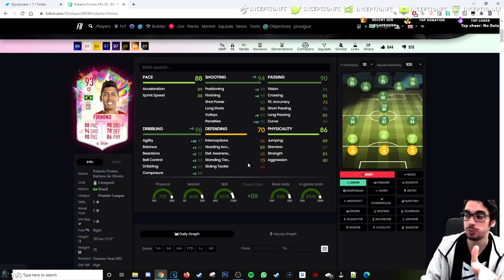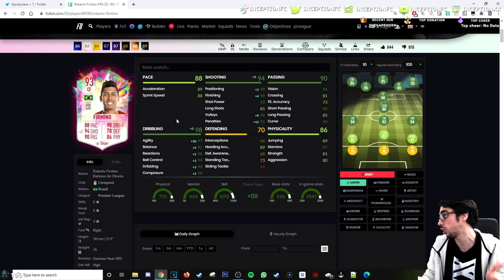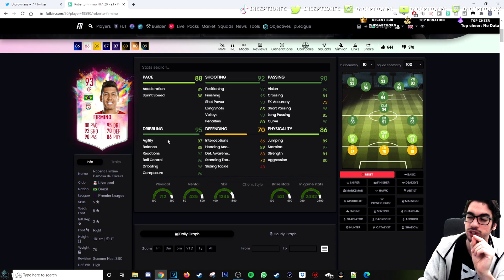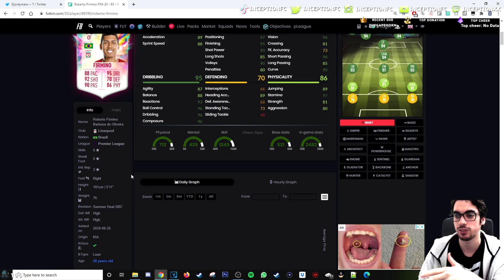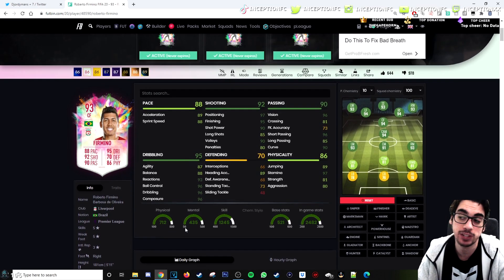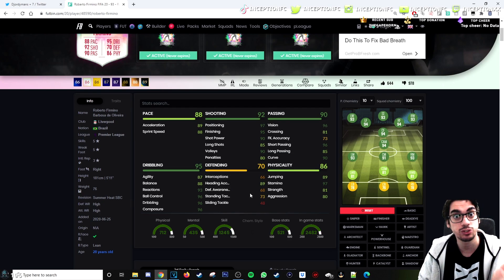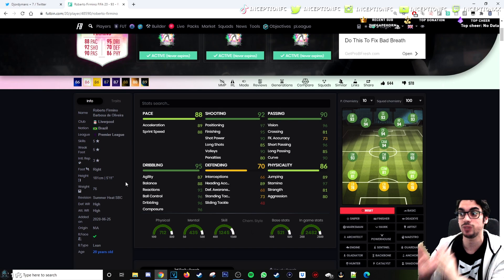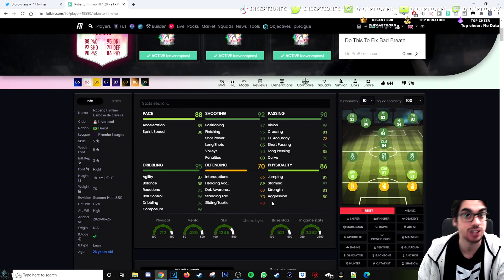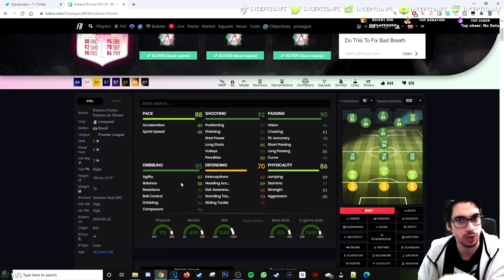Players usually feel very similar to their base card stats. The fact that he's an 87 agility, 88 balance player — you will always feel that more than the chemistry style you give him. You could potentially give him the sniper chemistry style for the plus 10 agility if you feel like he needs that more than the balance. But because those two main stats aren't that high, he will always feel very similar to that, especially since he is a 5'11 player with a body type a little bit stockier — it definitely affects his dribbling a little bit. He doesn't have any defensive presence, but sometimes I'd catch him defending nicely in the CAM position because of the high defensive work rates — he does that himself.